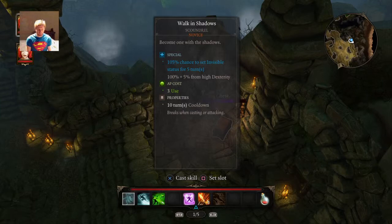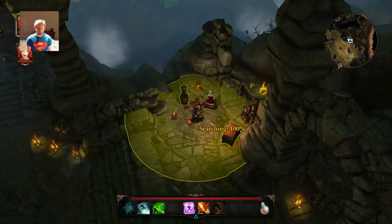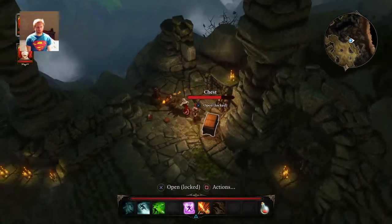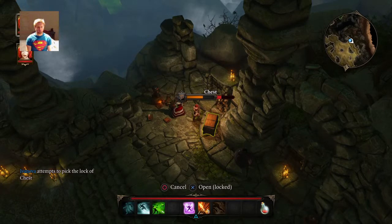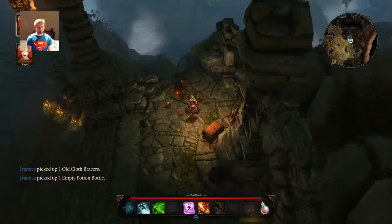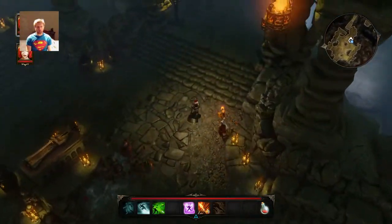Walking Shadows. Lockpicks. Pick locks — select a locked object, press square to bring up the action menu, select lockpick. Actions. Pick lock. Opened. Old cloth, bracers, and empty poison bottle. I'll take it all, cause I'm a hoarder. The Toasty Hoarder.